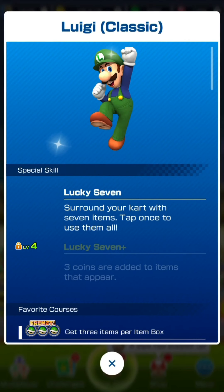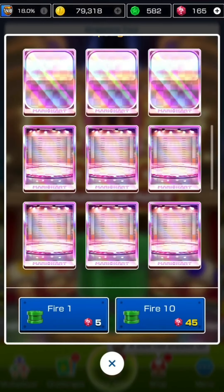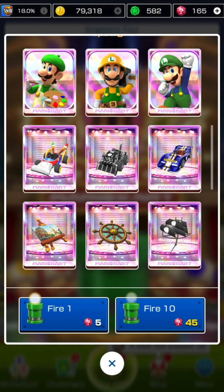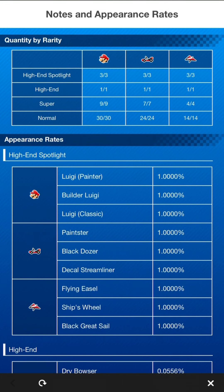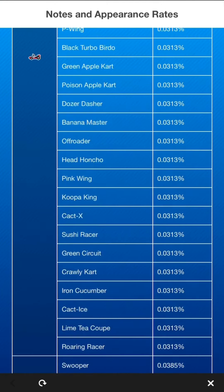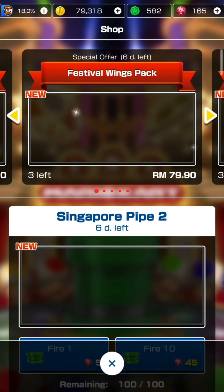Luigi Painter with the Lucky Seven - I already have him. Builder Luigi with the hammer - also have him. Luigi Classic, which I don't have, has the Lucky Seven as well. We also have the Paintster, Black Dozer with rocket start plus, Decal Streamliner with jump boost plus, Flying Easel, Blooper Plus, Ship's Wheel, Lightning Plus, and Black Great Sail with Bullet Bill Plus. Out of this pipe I already have three items: Luigi Painter, Builder Luigi, and the Black Great Sail. The pipe has nine spotlights total and the regular high-end chances are not even one percent individually.